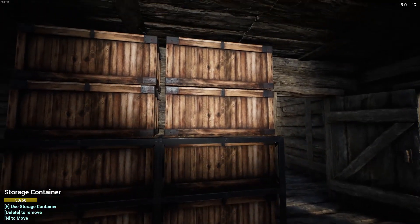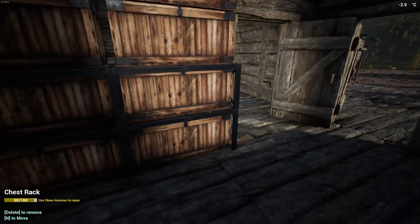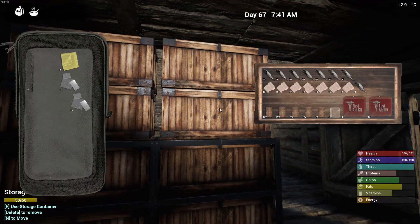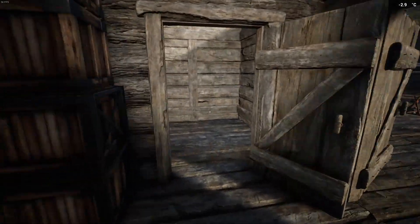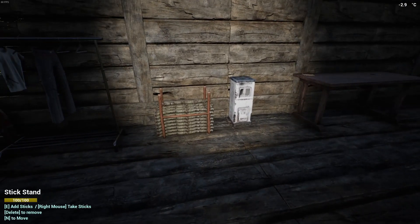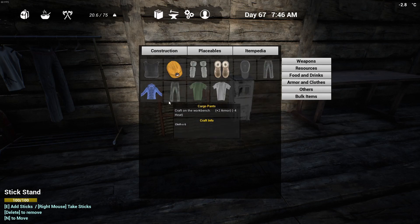So what we need to do for armor is get some Kevlar, take that out, a bunch of plastic because we're going to need it, and we're also going to need some cloth. Let's go ahead and get right into it — itempedia, armor and clothes.